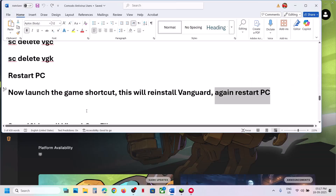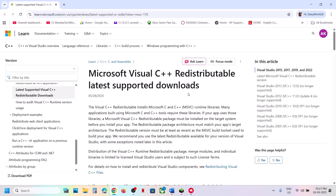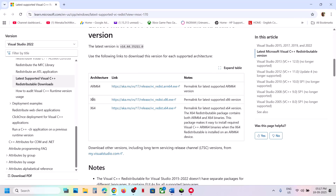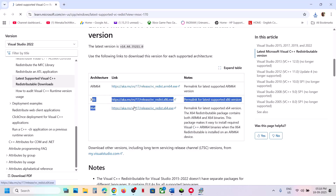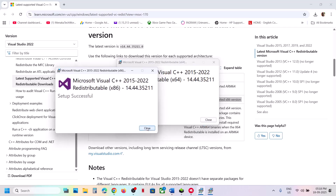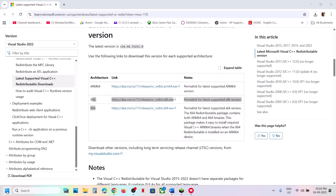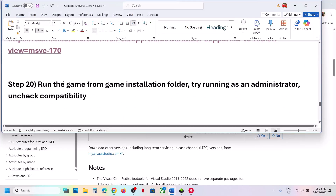The next step is to install Visual C++ redistributables. The link is provided in the video description. Open the link in your browser — you'll see x86 and x64 options. Download and install both. Run the x86 exe file first; if you see a Repair option, click Repair, otherwise click Install. Then run the x64 file; again click Repair or Install. Once installation is complete, restart your computer and check.